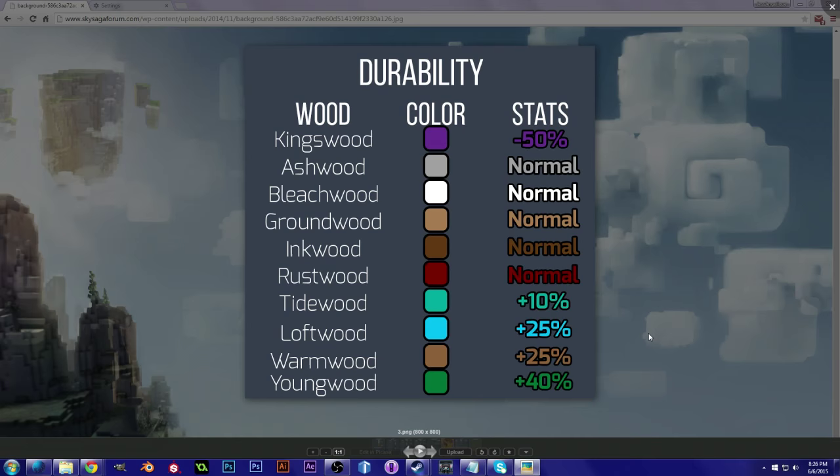Moving on to durability: Kingswood is extremely weak at minus fifty percent durability, so you're probably going to want to avoid that for tools and weapons — it'd probably be fine for furniture or torches. The rest in the middle are normal base durability with no differences. Tidewood is at plus ten percent, Loftwood at plus twenty-five percent, as well as Warmwood. And Youngwood comes in at plus forty percent durability, so Youngwood is going to be the most durable wood for your tools or weapons.